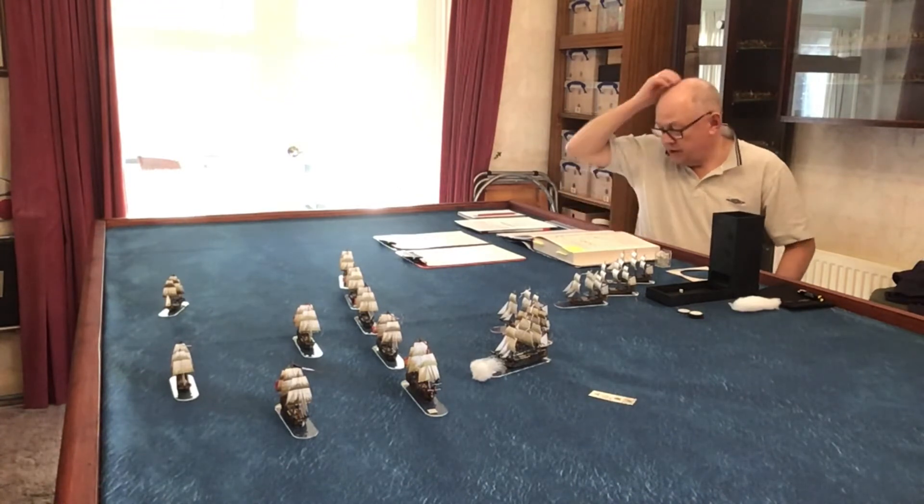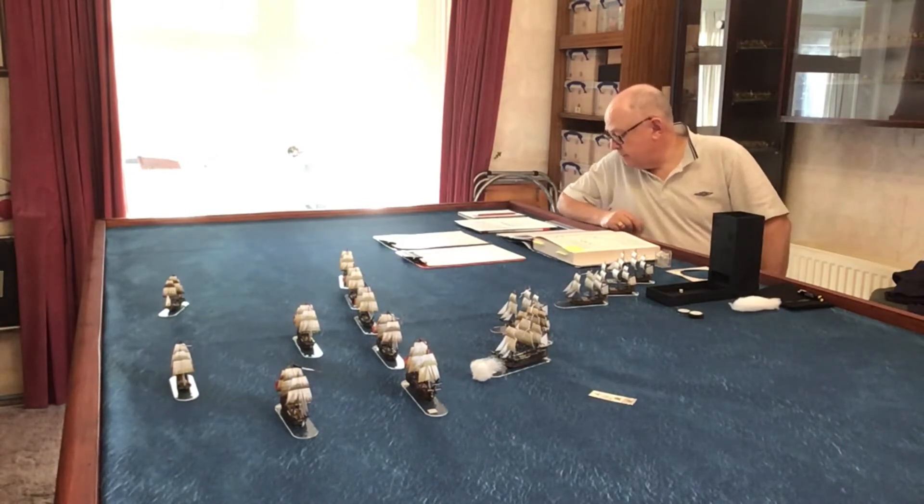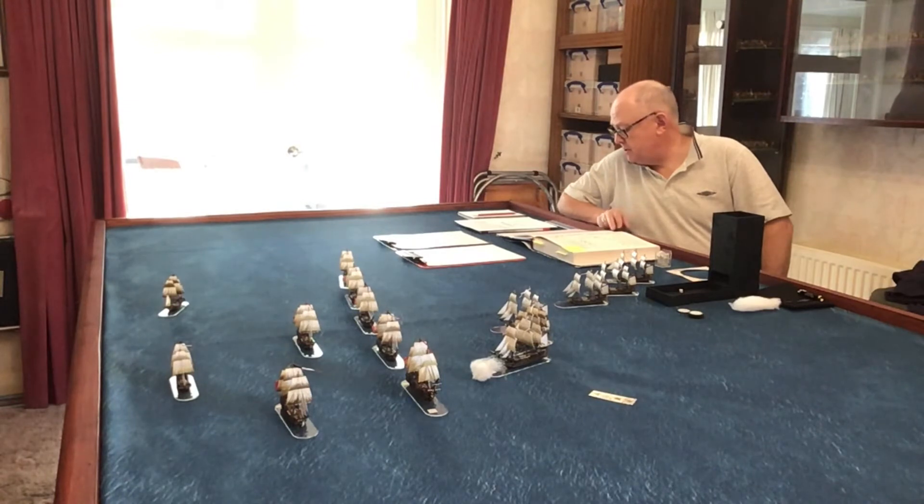Referring to Mark Adkin's Trafalgar Companion, the final approach onto the line by Collingwood and the Royal Sovereign is described thus: Royal Sovereign, the first British ship to come under effective fire, did so at 11:40am. Both flagships led their divisions; the Royal Sovereign was under effective fire for some 35 minutes and the Victory for 25 — the time to cover the final three quarters of a mile to the enemy line, when they were most vulnerable to heavy fire without being able to respond effectively.